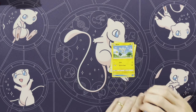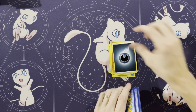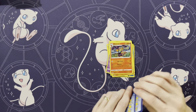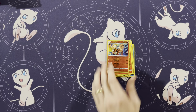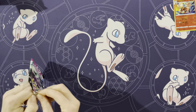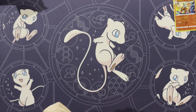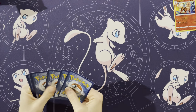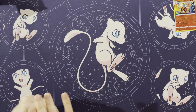Panpour, Eevee, Shinx, Shelmet, Drillbur, Energy, Wigglytuff, Fallinx, Simisear, Arcanine Rare. I can smell the ink or something on the cards — the freshness of the cards. You can't smell that, YouTube.